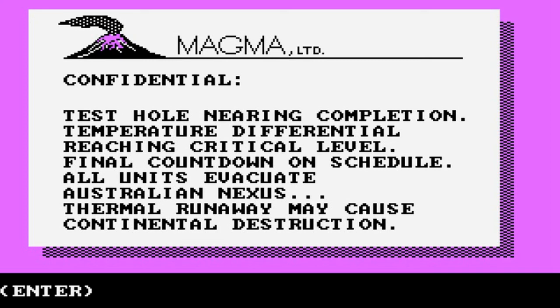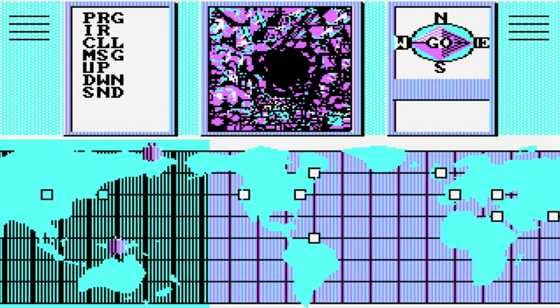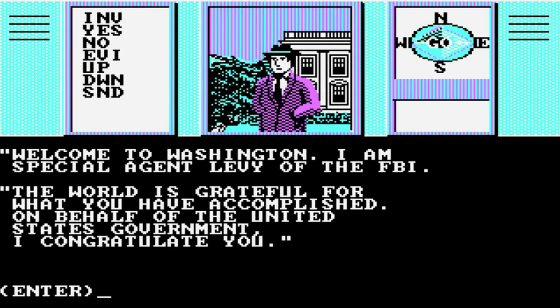Now we have to take this document and go to Washington D.C. We might not make it because I made a couple wrong turns and we might run out of time, but I hope we make it. 'Care to buy gold nuggets?' You don't get anything here — he doesn't have anything to give you. You just have to turn in the document. One west, two south, ten east, four north, two west, two south, three west.